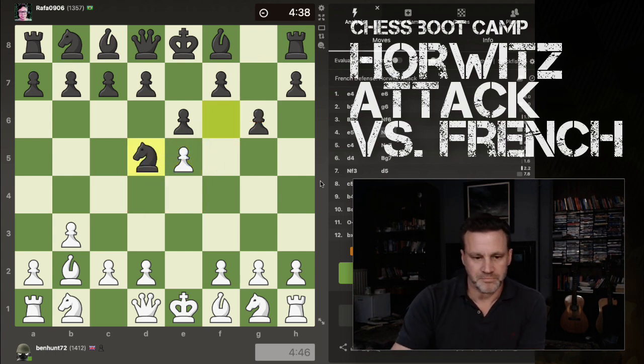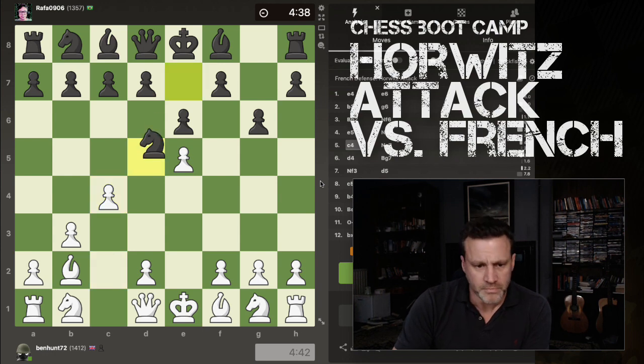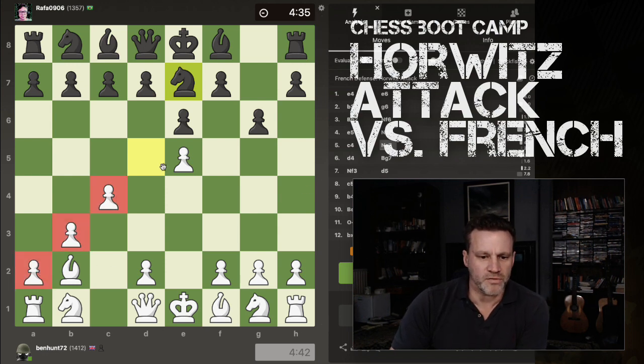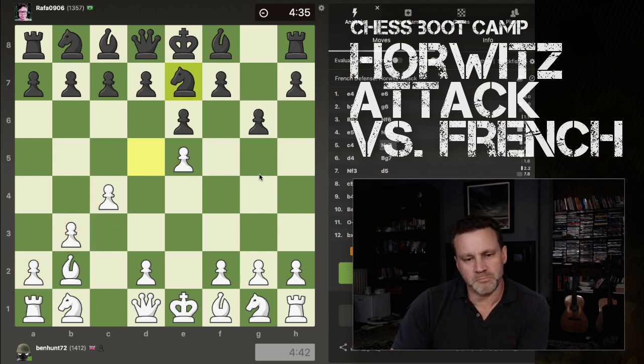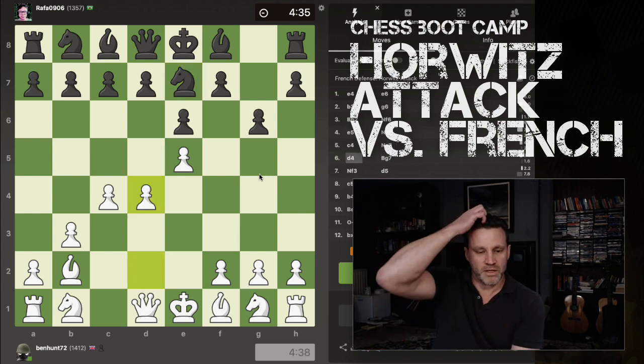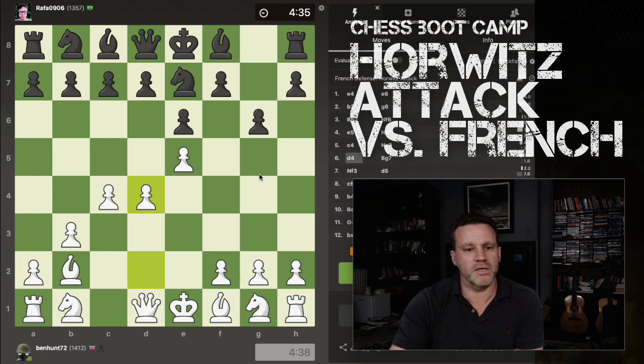So now he has to move. I think, well, kick him again. He's flogging the dead donkey. He's moved back again, and the story is I've got incredible space already on the Queen side of the board. In for a penny and for a pound, let's throw in D4.